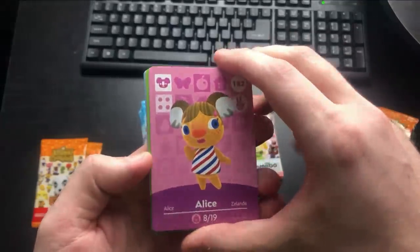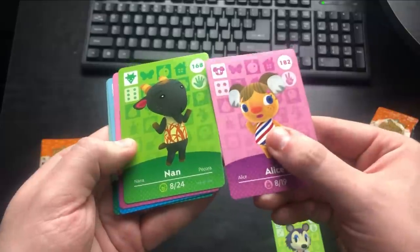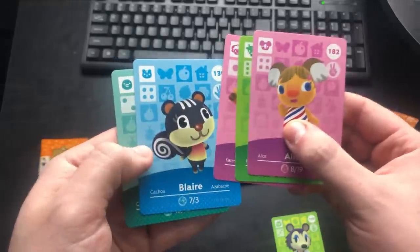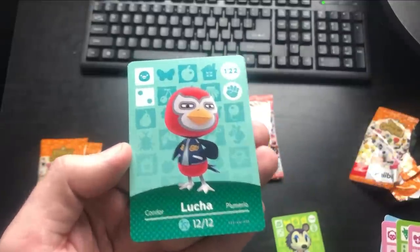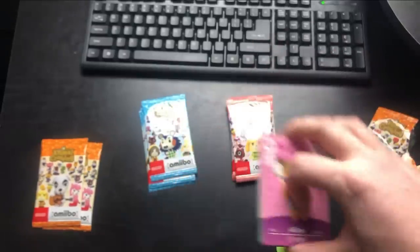We have Alice — she's pretty cute. Then we have Non, some different ones here. Next is Wendy, a little watermelon sheep going on there. We got Blair — I used to have her on my island. And then we have Lucha, which — unpopular opinion — I think he's my favorite bird. So solid pack, solid pack. Let's go to the second one.